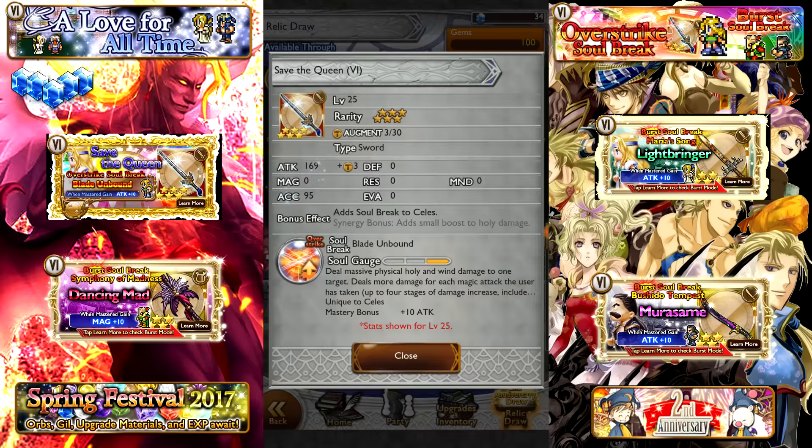Your first relic here is Save the Queen, which is Celes' OSB move. I absolutely would love to have this move, but it is a six-star sword with 169 attack — very good, better than Cloud's even. Unfortunately, the bonus effects require synergy for a small boost of holy damage, so that is outshone by other holy swords for Paladin Cecil and the Saintly Excalibur.